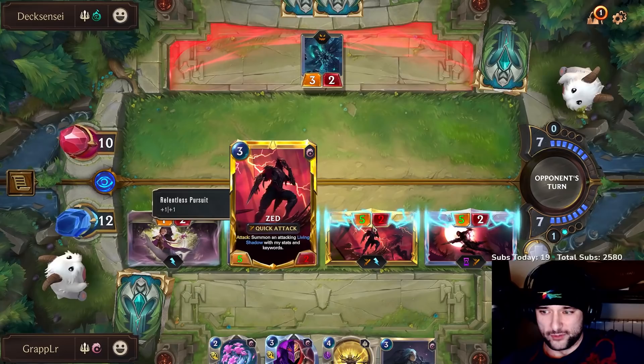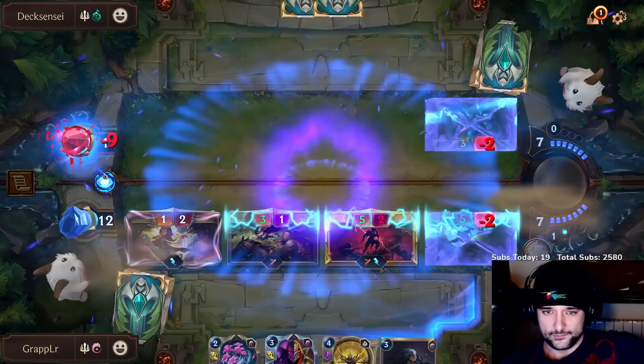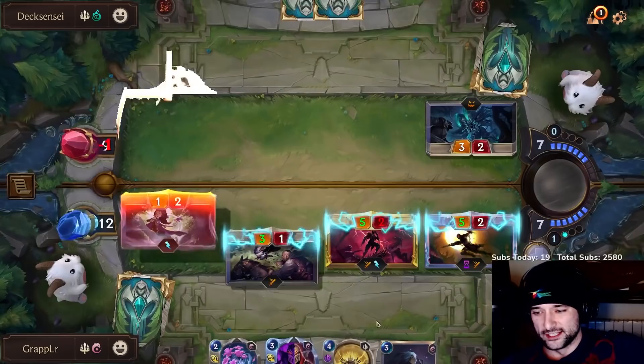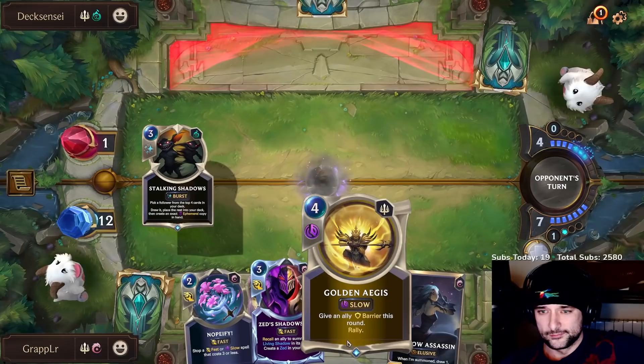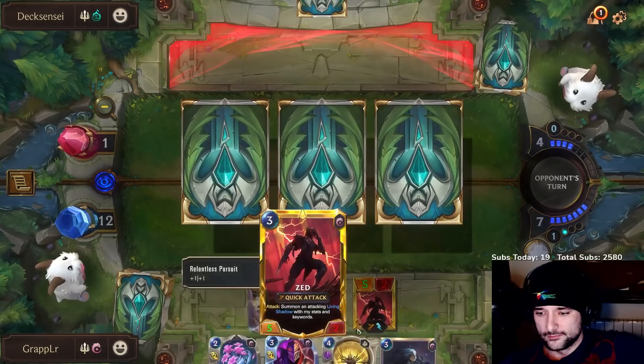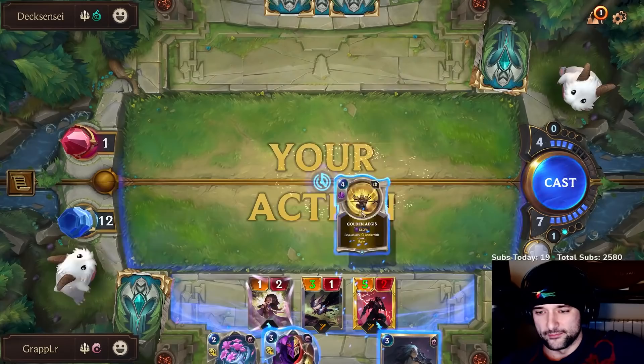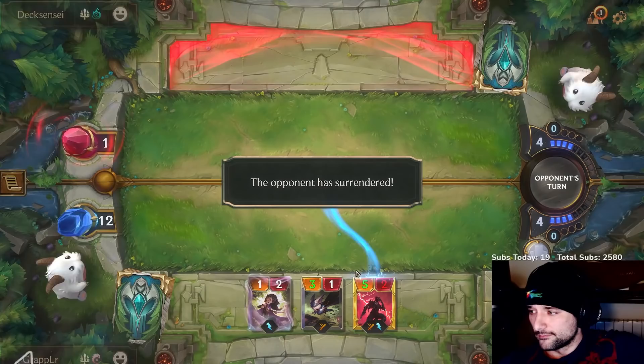I'm one off lethal. Maybe I should have buffed it — wouldn't have made a difference. I could do this for lethal though, it's a pretty cool play. I think rally is safer, it's harder to stop. I could have gone for Zed Shadow — he could stop me with Concerted Strike. Okay, we're good.